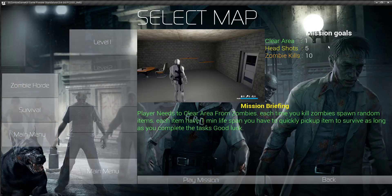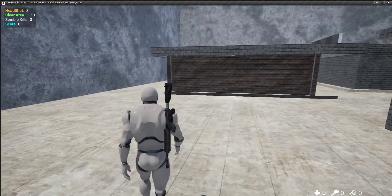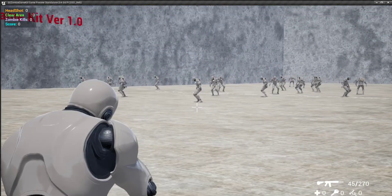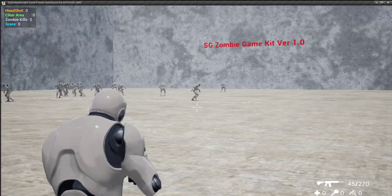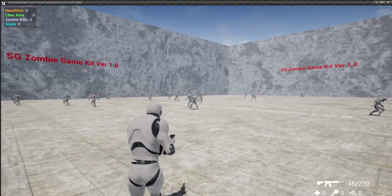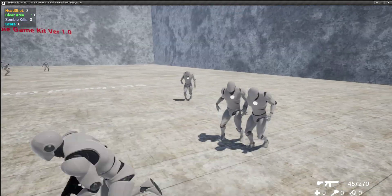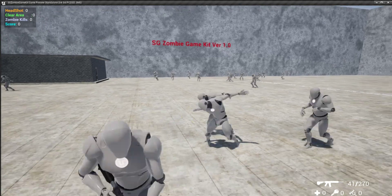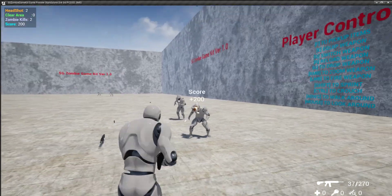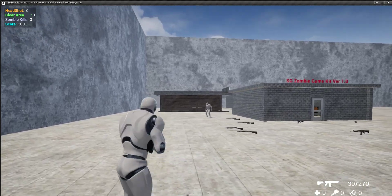Survival mode is a different kind — you need to clear an area where zombies spawn around your home base. There are different kinds of zombies roaming around here and there. They don't come to kill you initially, but if you cross their line of sight they will try to come after you.